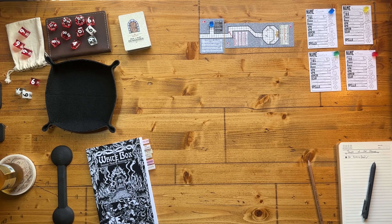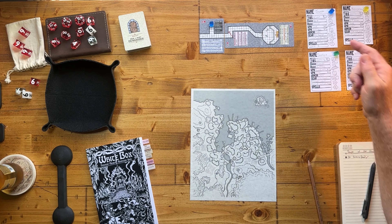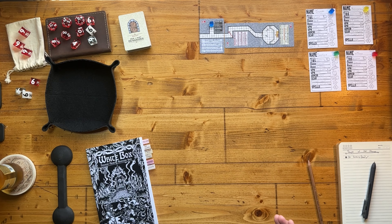So we went back to Burrowmore, rested up, recuperated all of our hit points — probably two or three days — and bought crowbars. We now have Joseph with a crowbar as well as Wilona. Once they're rested up and re-equipped, they're going to head back to the temple.